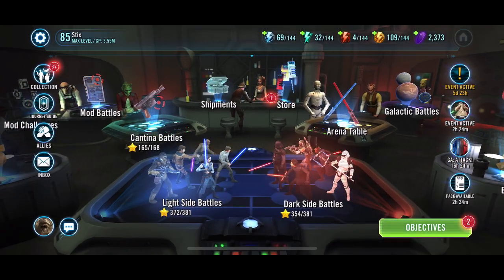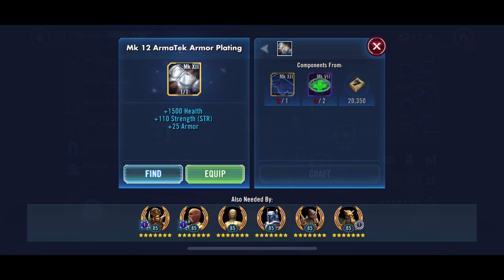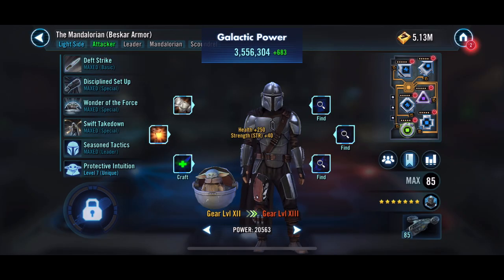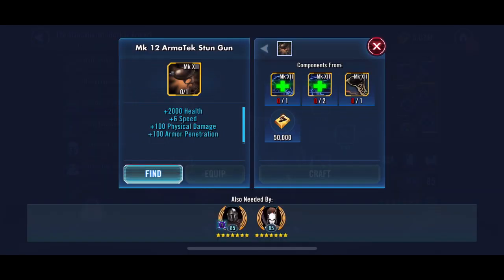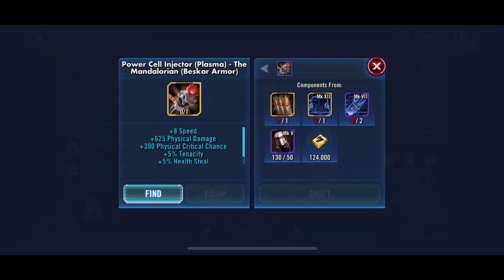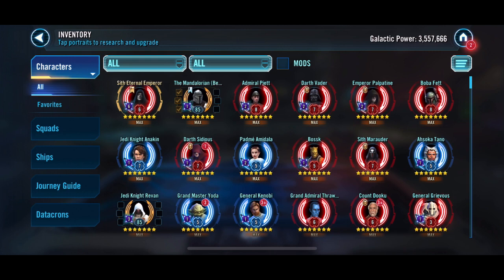Sith Eternal — keep working to get that ultimate unlocked, but it is going to take a little bit of time and we have focused back on getting some of our other characters, so we are going to slow farm that ultimate. We're going to apply all this stuff just so we know where we're at gear-wise and what we need to be farming. We'll keep working on signal data. Cad Bane — I need to work on his mods, that definitely needs to be worked on quite a bit, and then Relic him up some more for that Executor fleet. We also need to get Ebon Hawk to five stars for that reinforcement ability, and then I'll feel pretty good about that fleet for right now.